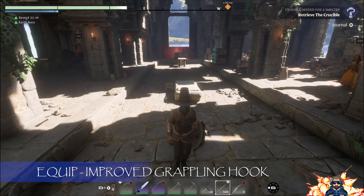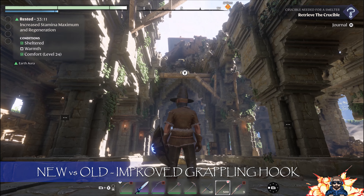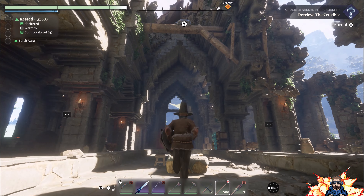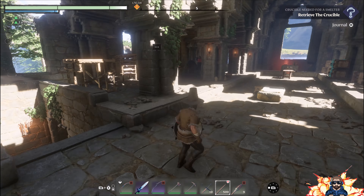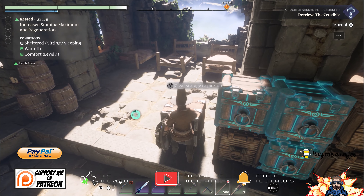We've equipped our medium backpack so we've got a lot more space, which is awesome. And with the improved grappling hook we've got a lot more distance to grapple — I can grapple from all the way back here, whereas previously I had to come up much closer. Now I've got a whole lot more distance.